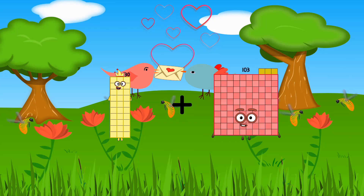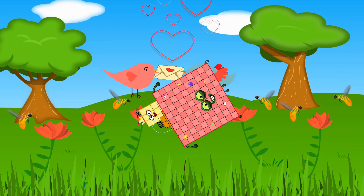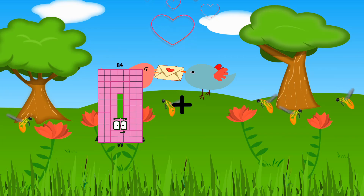Thirty plus thirty equals sixty. Eighty-four plus thirty-five equals one hundred nineteen.